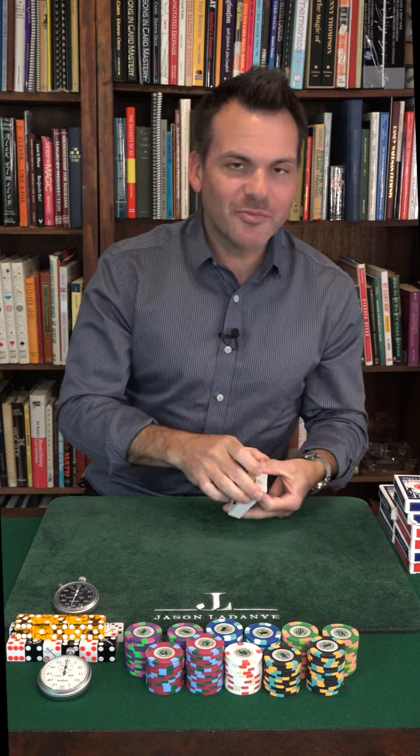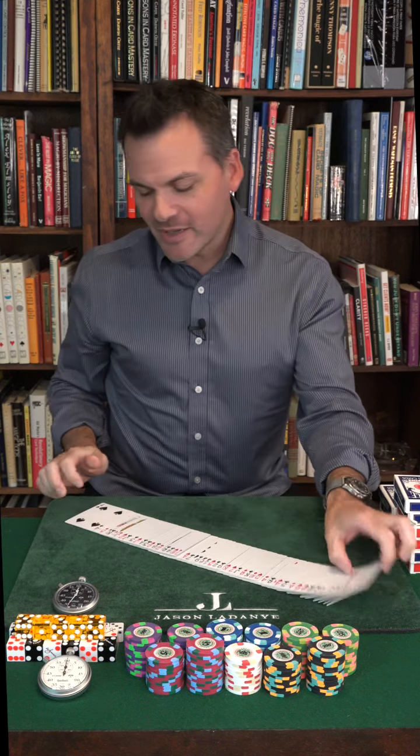They're called self-working card tricks. And all you need for this is 52 cards. As long as they're mixed up, it doesn't matter. As long as there's 52 cards, no jokers.